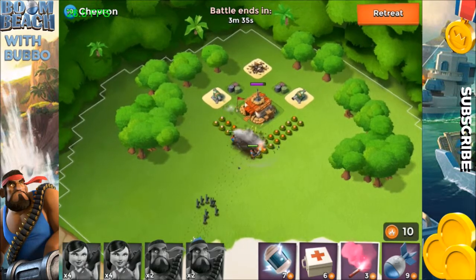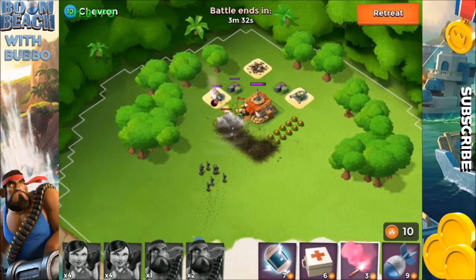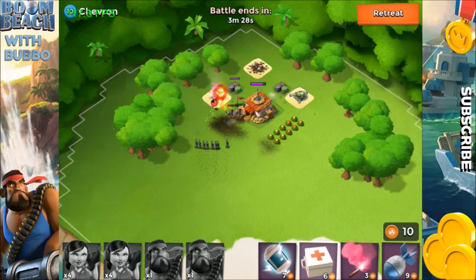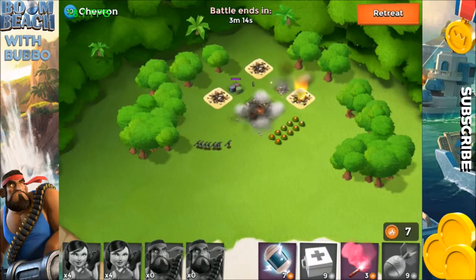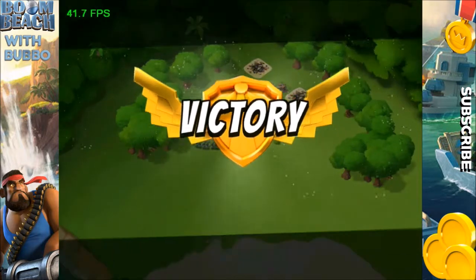The heavies are gonna take up most of the damage — that's why I use heavies, because they eat up all the damage of whatever you're attacking. There you go, that cannon is down. Now we throw in the med kit, the zookas are coming in, the heavies are down but out of range of that cannon, so boom — the headquarters is down, we win!